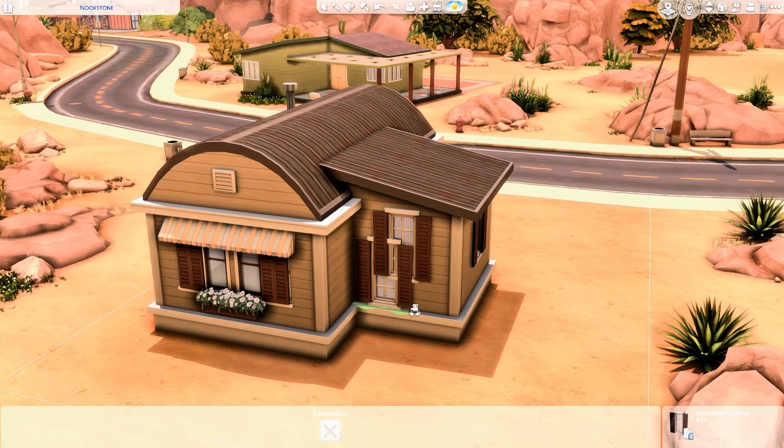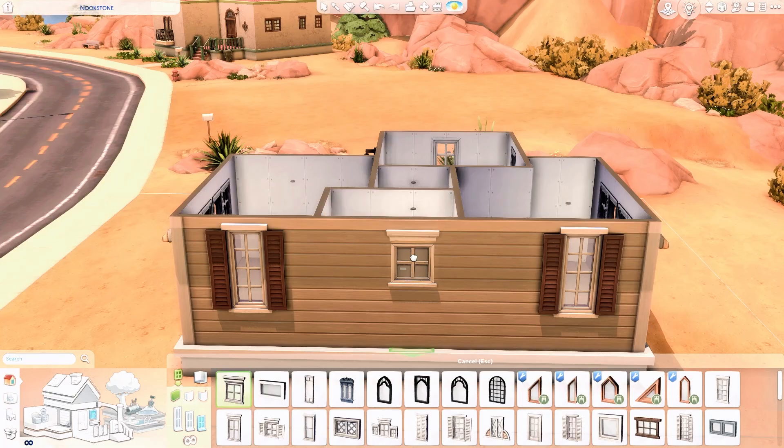What I am sure of is that for this neighborhood, I want all the houses to be trailer homes. That's what I've decided for the Oasis Springs world in my save file.